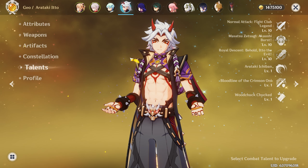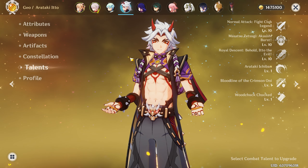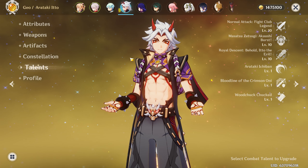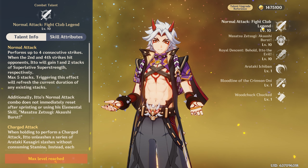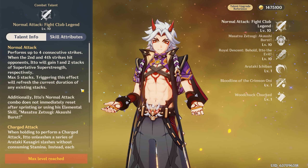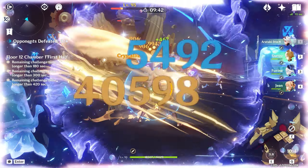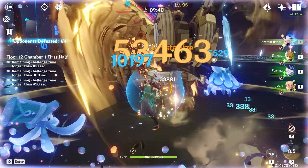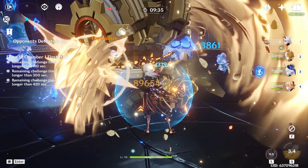To start off with Itto at the moment, I'm only going to talk about the big things, which I'm about to put up in small sections. His normal attacks actually do benefit him unlike other characters in the game — whenever he starts normally attacking, he will gain Superlative Superstrength, which is a different style of charge attack that will make him do an obscene amount of damage and also activates his ult. This will allow his charge attacks to expand in damage much further and also makes him get his superlative stacks much easier.